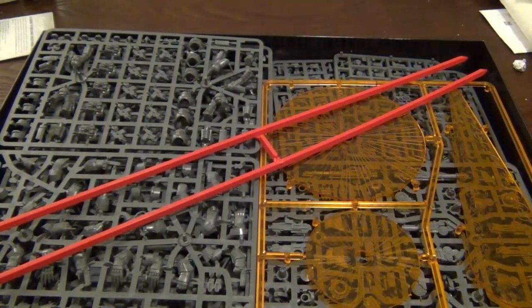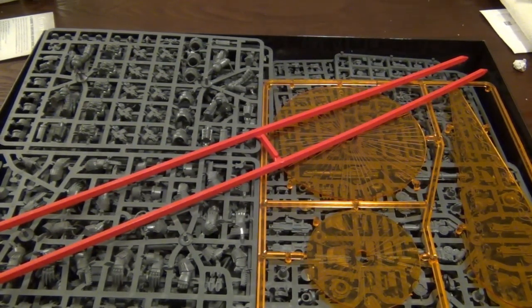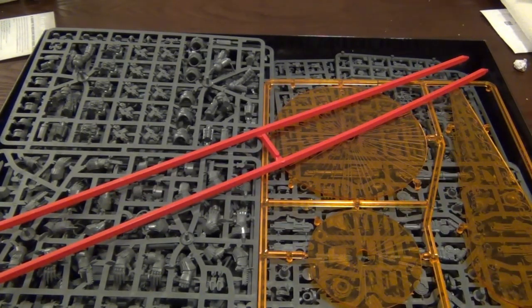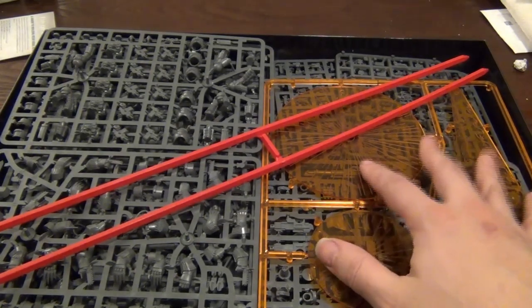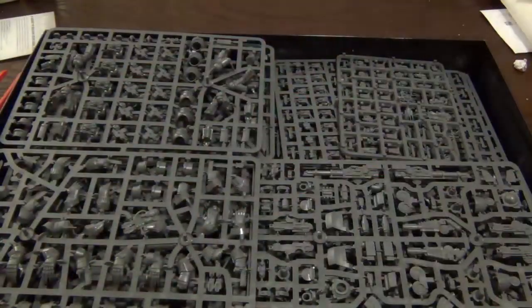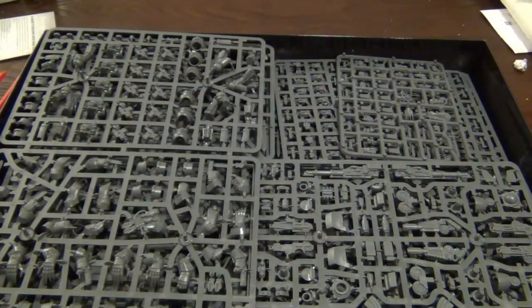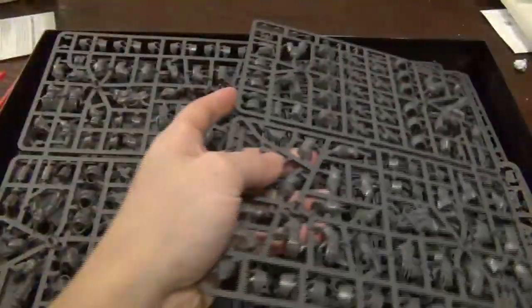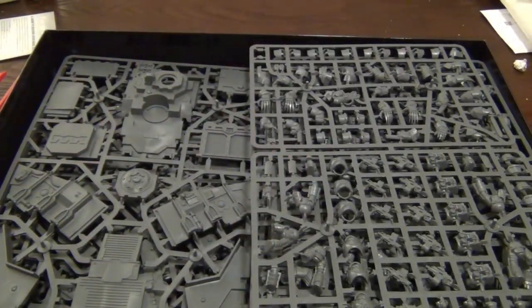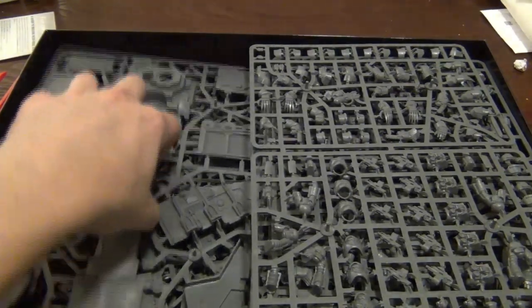You get some templates — remember the older 40K editions used templates, same style of templates here. You get measuring sticks; these are classic, don't whip your friends with them. There are some dice in there as well. Here you can see this is a Cataphractii kit, just like you would buy if you bought it separately. It's fully multi-part plastic — this is the same kit you would get if you bought the Terminator squad from Forge World, because it uses that kit as the basis with some resin upgrades.